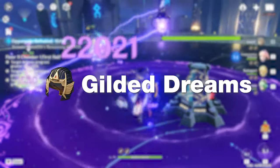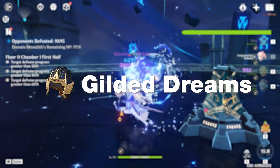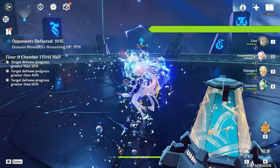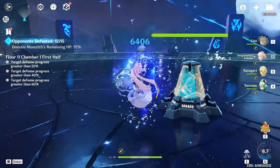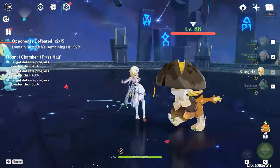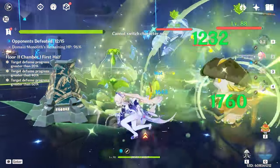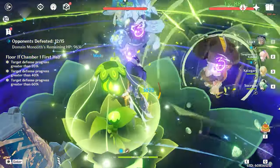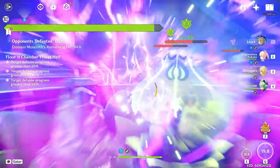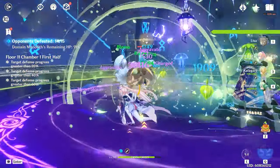Finally, we have the Gilded Dreams set. Gilded Dreams is probably going to be the best-in-slot set for Hyperbloom Lisa, especially if your Hyperbloom Lisa is in a rainbow team. Essentially, you're getting 150 EM for free when you trigger a reaction — pretty nice! But keep in mind that every 8 seconds, one of your Hyperblooms is not going to have that EM buff. This also applies if you're running Gilded Dreams on an Aggravate Lisa.